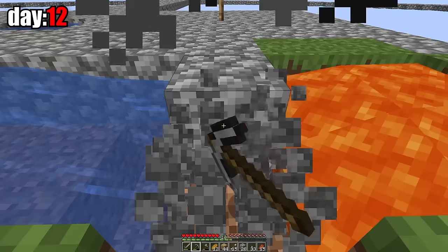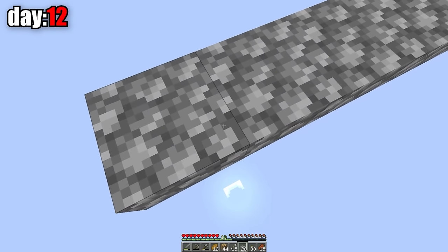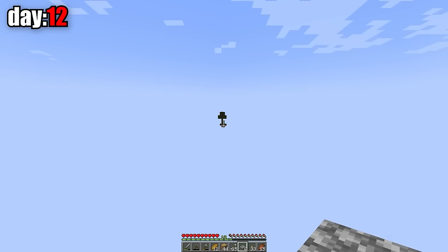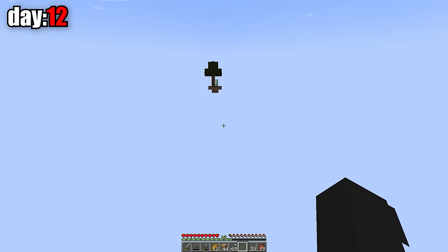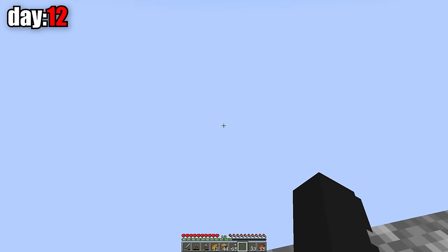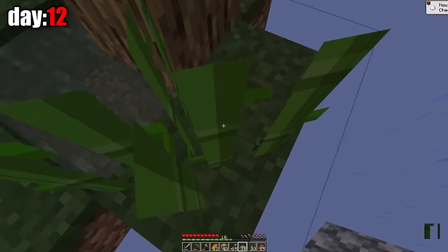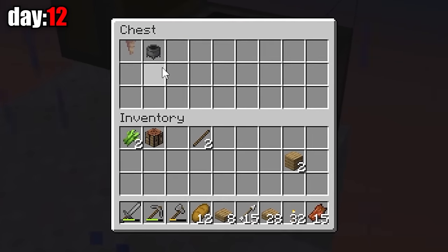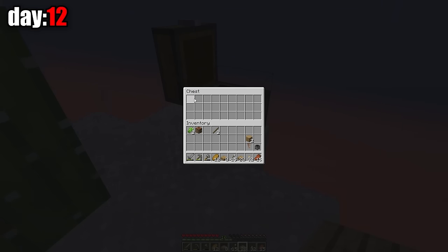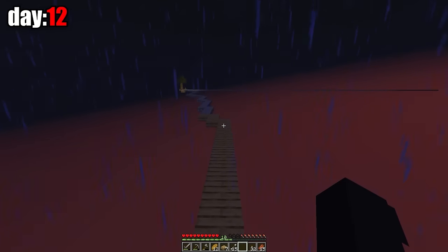I need about one and a half stacks of cobblestones, so let's start looking for other islands. I reach a swamp island where sugar cane is growing — I need to pick it up. There's also a sand biome island. On this island there are chests, a dripstone, and a cauldron. With these things, I'm going to make a portal to the nether, because with the 1.18 update you can make a lava farm. Now I can go back to the main island to make a lava farm.